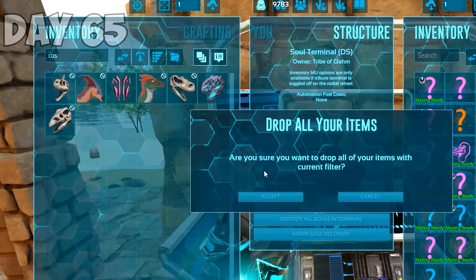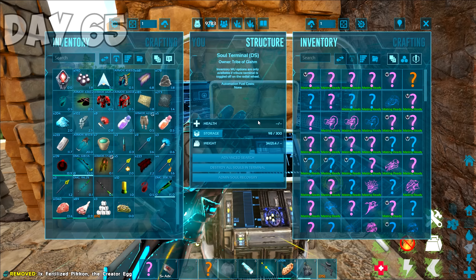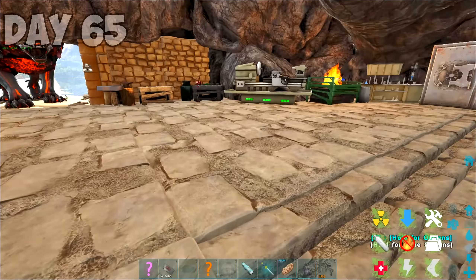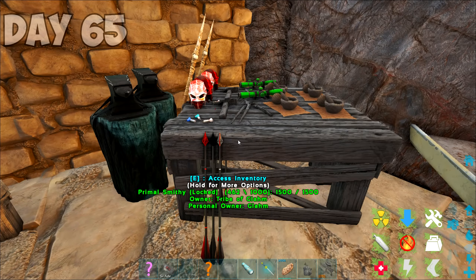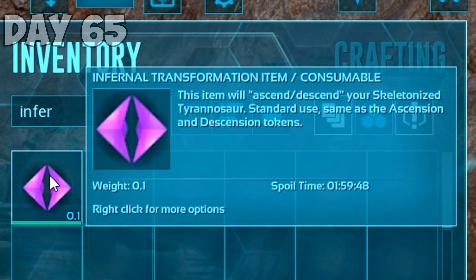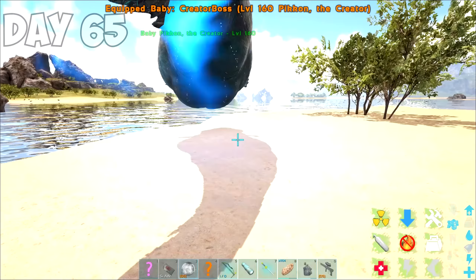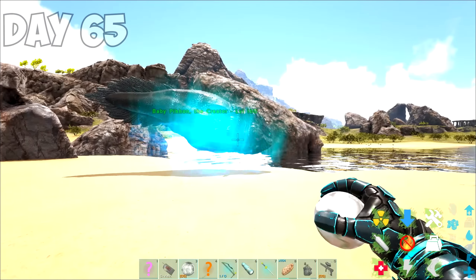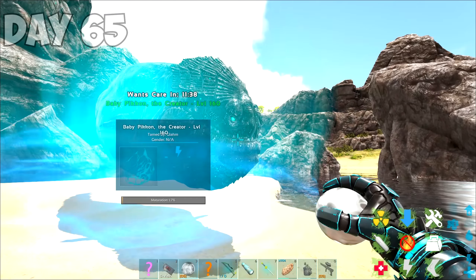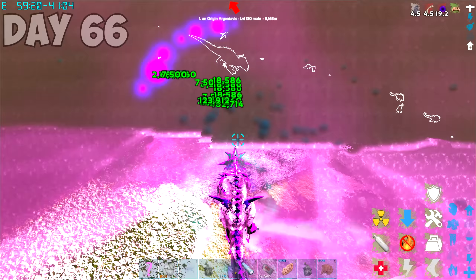The tech armor still needed element to run, but element was easy to come by in Primal Fear. Pycon also dropped an ascension consumable — it would ascend a Celestial Dino to make it more powerful. However, I wanted to tame a skeletonized rex because they're insane. I would use a combination consumable made from the ascension and the dissension things. I also hatched my own Pycon — it was like a giant tadpole, it looks kind of sus. I started off day 66 by fighting another Celestial Indominus Rex. My Nova got bodied somehow — I turned to run to cryo it up but it just died. Then my game crashed.